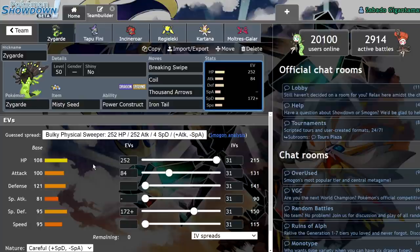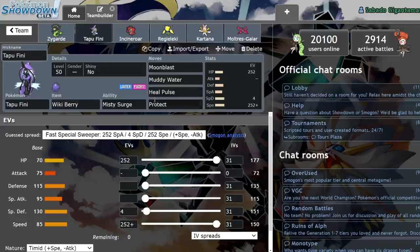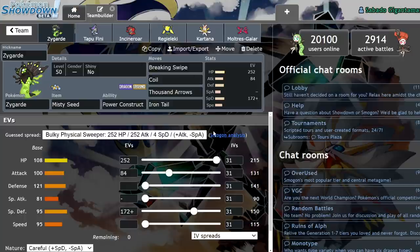This is going to be a very strange team concept. However, it is based off of a successful team from 2019 where you used Tapu Fini with Heal Pulse onto a Zygarde to help it stay alive. And with Dynamax Power Construct Zygarde, it's very difficult to KO. I'm sure you've all done the Dynamax raid adventure where you just can't get it. So I'm trying to recreate that.